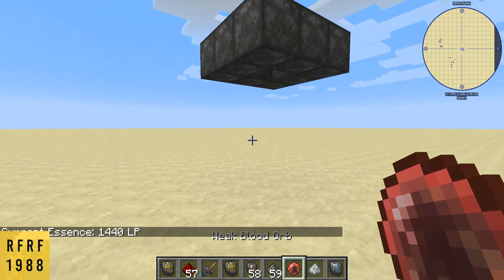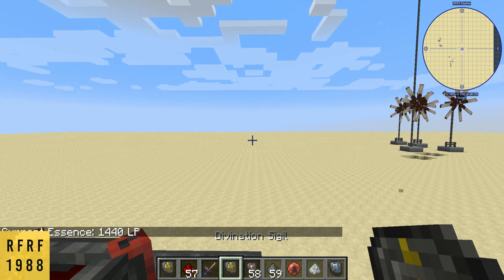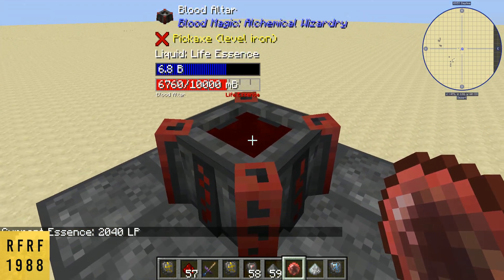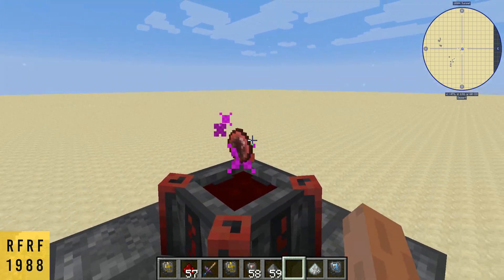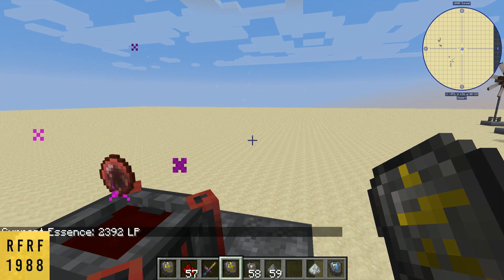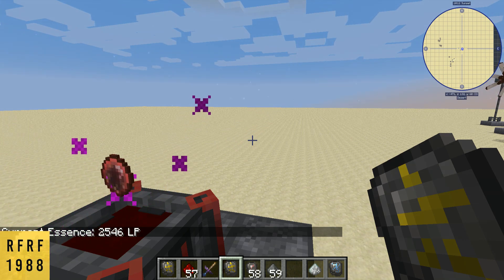We want to be able to refill this, and that's where our weak blood orb comes in. You can right-click it — it'll take your health away and add to it. Or, if we've got six thousand in the altar, we can place the blood orb in the altar, and as you can see it's giving this purple particle effect.